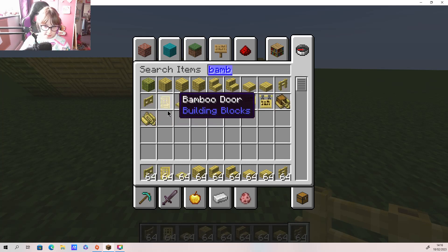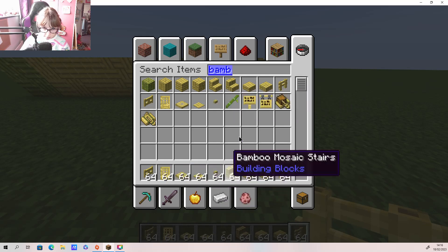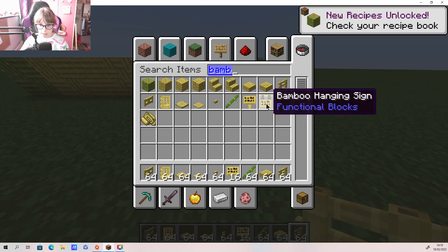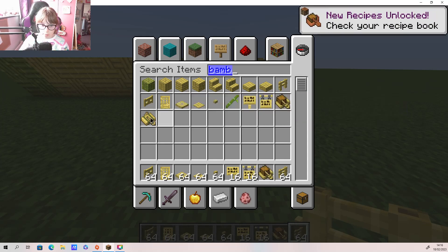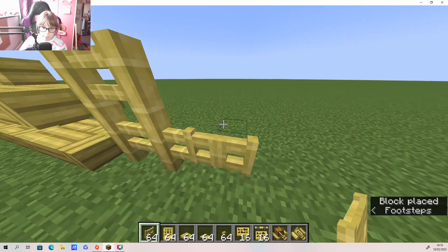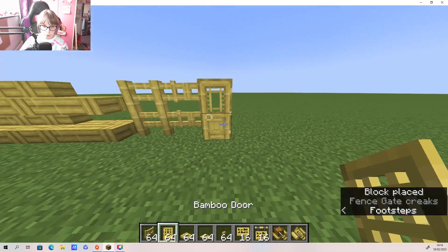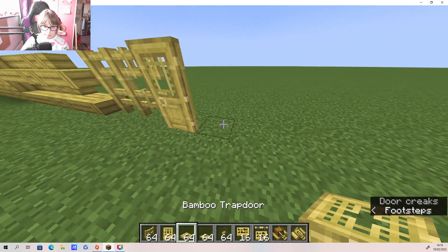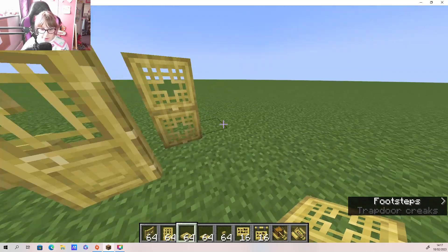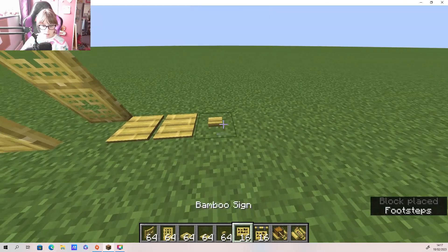So now we've got the bamboo sign, bamboo hanging sign, bamboo raft, and the chest variant. We have the fence gates - oh nice, they're actually quite cool! And we have the door - oh I like this, I might be using this door. We have the trapdoors - oh that's nice, look at them, these are cool! Then we have the bamboo pressure plates and bamboo buttons.